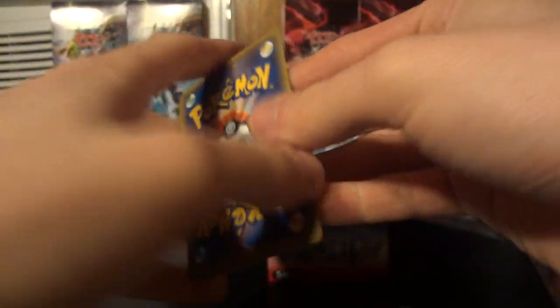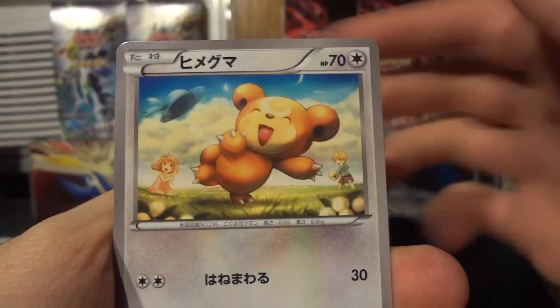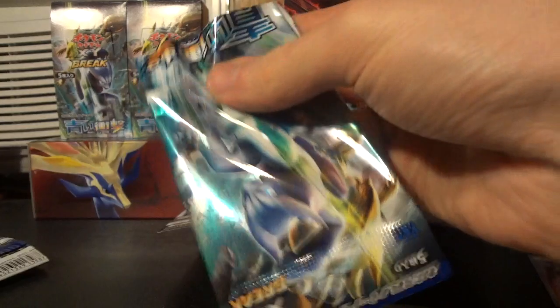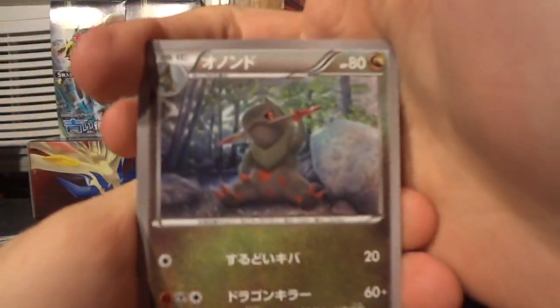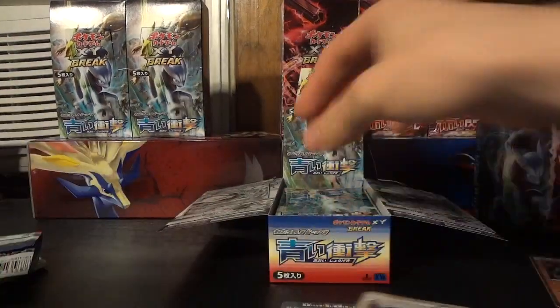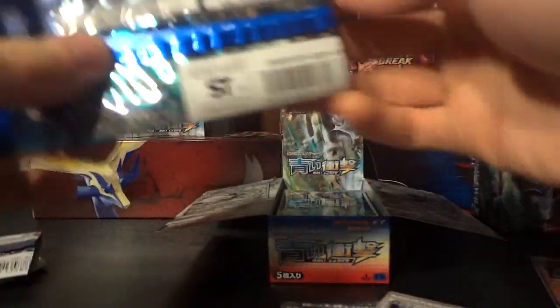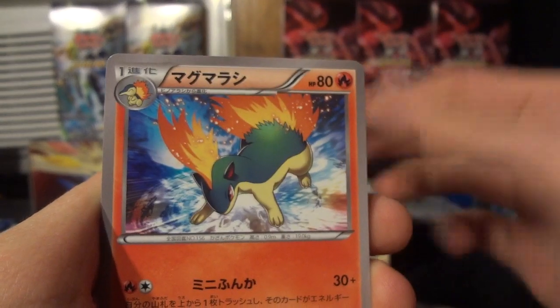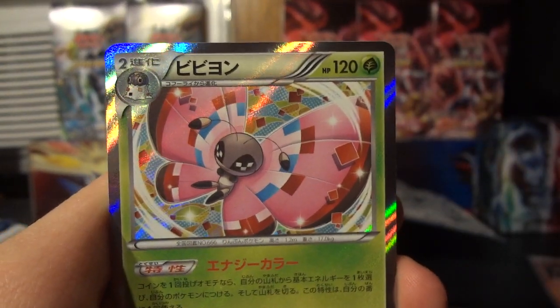We're just going to start chewing through these packs, guys. We have Beeheeyem, Teddiursa, Sandshrew, Simipour, and Glalie Spirit Link. I'm aiming to keep most of my box openings from here on out, aside from any of the ridiculous games that I play, ten minutes or less if I can help it. Next pack: Phantump, Cyndaquil, Eelektrik, Simipour, and another Glalie Spirit Link. Then Sandslash, Axew, Sandshrew, Quilava, and another Vivillon — three for three on those.